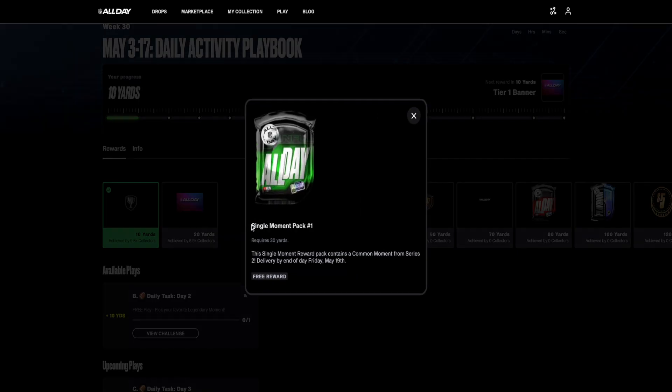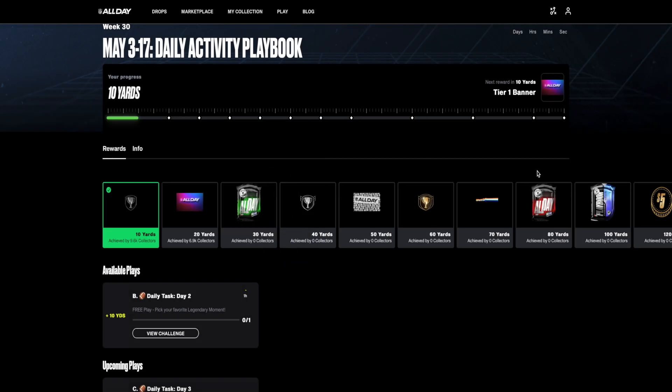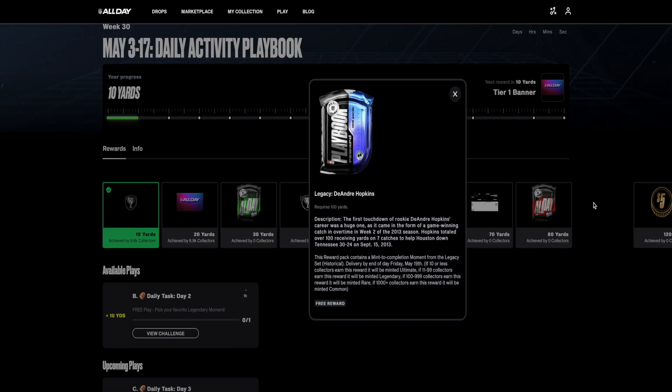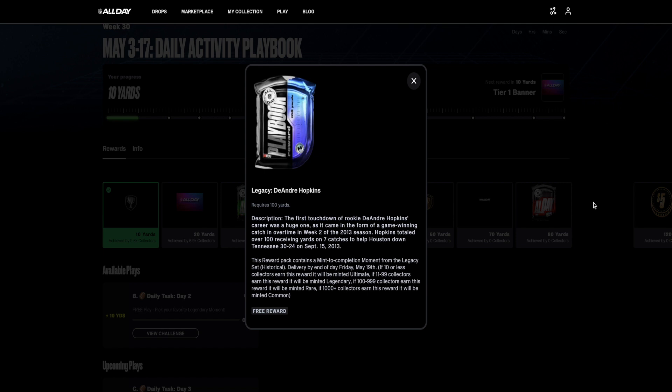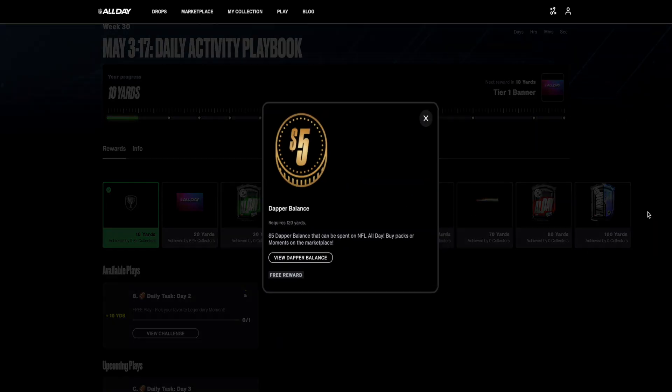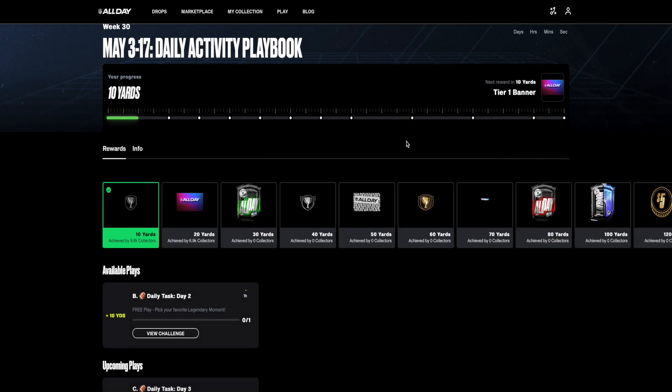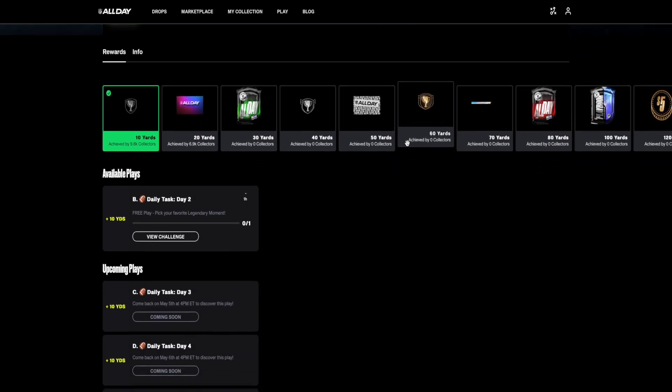First, for 30 yards we have a single moment pack that contains a common moment from series two. For 80 yards there is a single moment pack that contains likely a common moment but there is a chance it's a rare. For 100 yards there is a Draw It Up moment for DeAndre Hopkins featuring his first touchdown from his rookie season, and the rarity will be determined by how many collectors reach 100 yards. For 120 yards there is a reward of five dollars of Dapper balance.